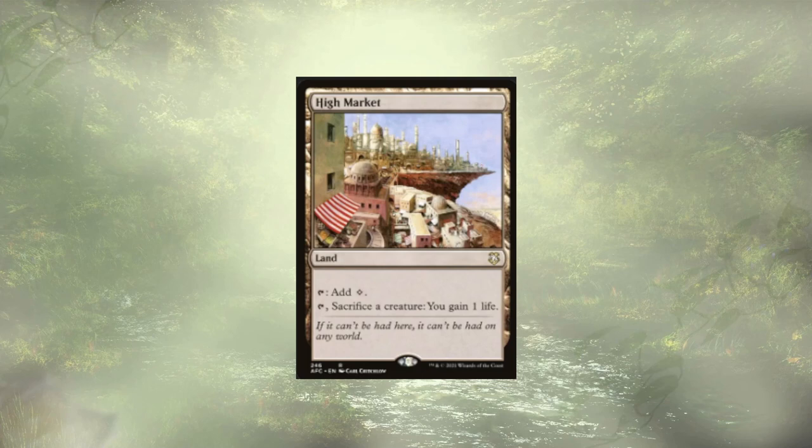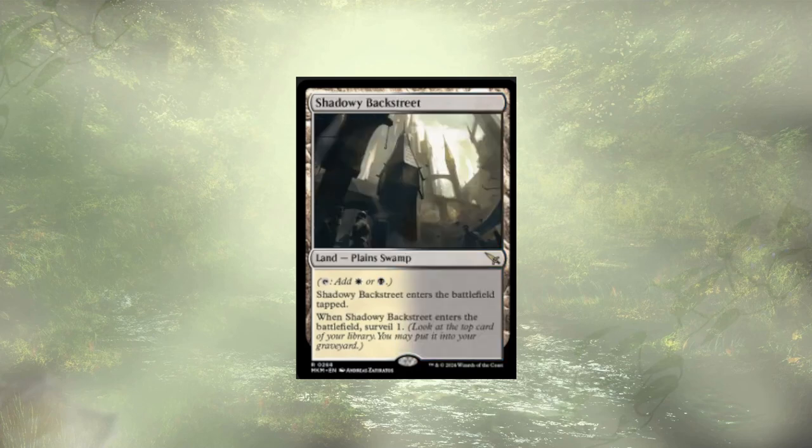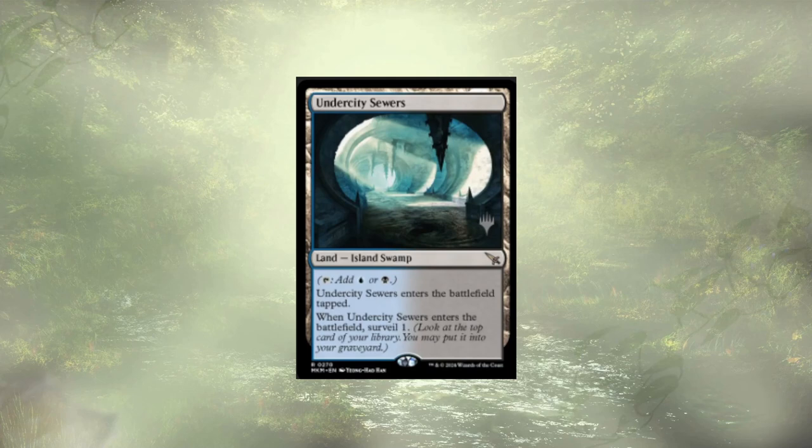Moving into the lands, we have High Market from the original deck — taps for a colorless mana, but lets us sacrifice a creature to gain one life. We also have the three Surveil Lands that make sense for this deck: Meticulous Archive, Shadowy Backstreet, and Undercity Sewers. All these lands enter tapped, but they are searchable because they have the basic land types for their colors. When they enter the battlefield, we get to Surveil 1 — so we could potentially see a creature on top, go ahead and bin it, venture into a dungeon, and keep our ball rolling.